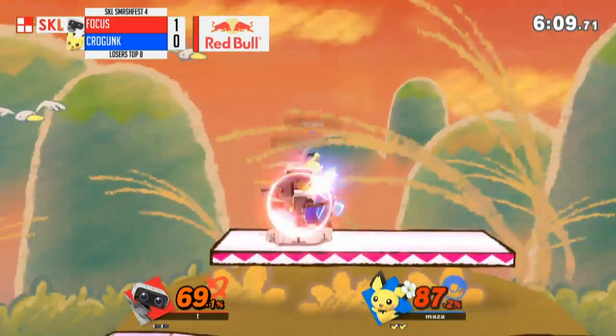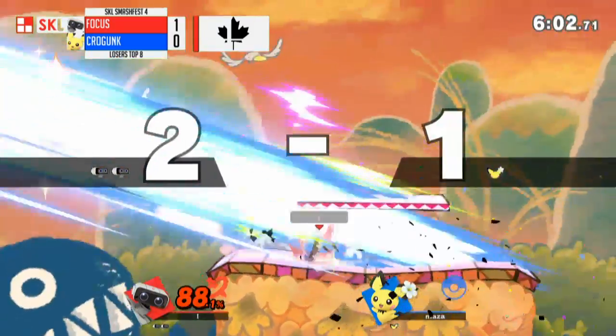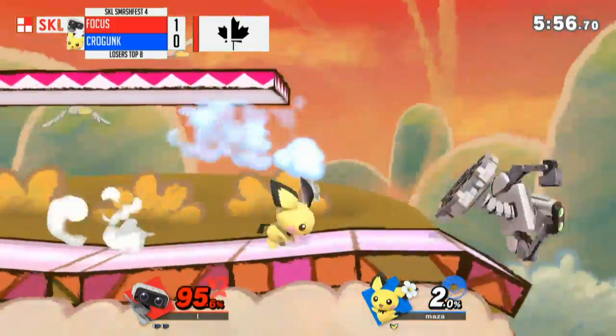Gets the falling up air — can the combos begin? That's where Pichu's so good. Taking the percent lead, falling off stage, tries the thunder, doesn't hit. Just reads the normal getup, and that's a tough way to go — that killed very early.